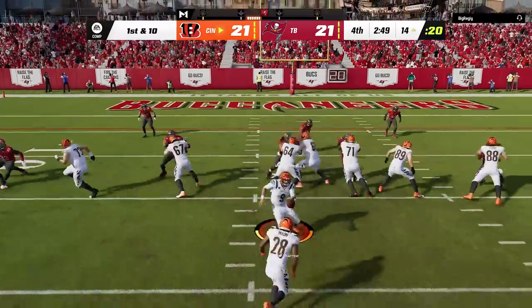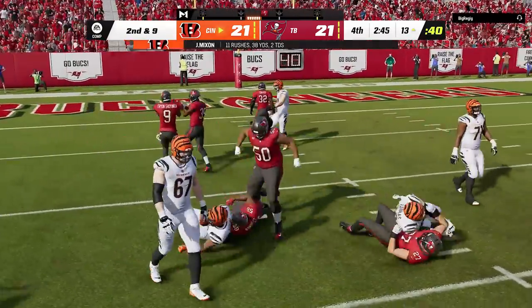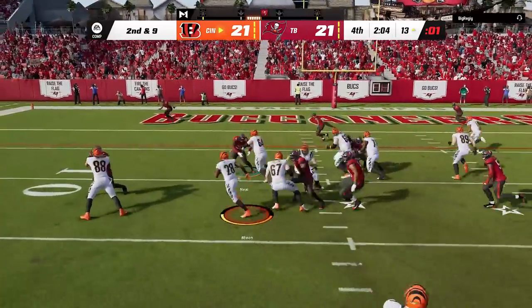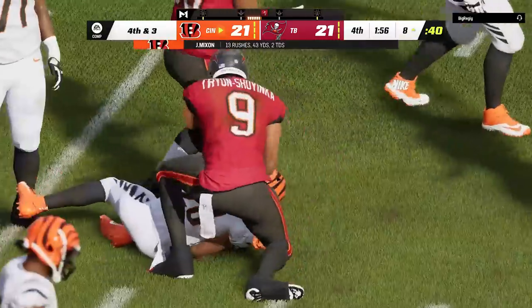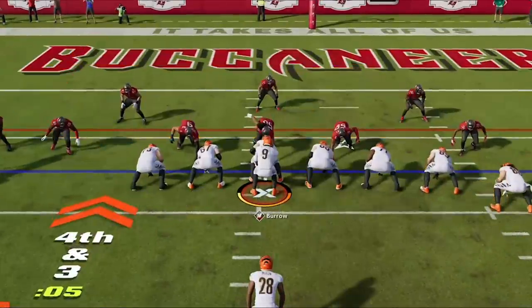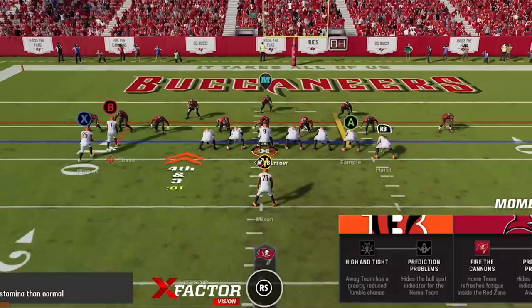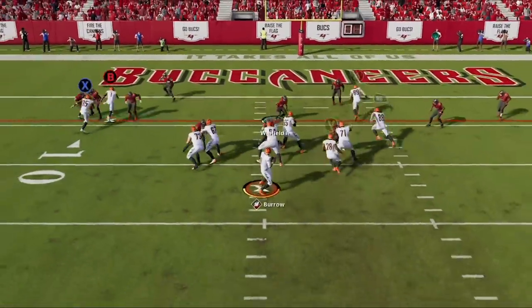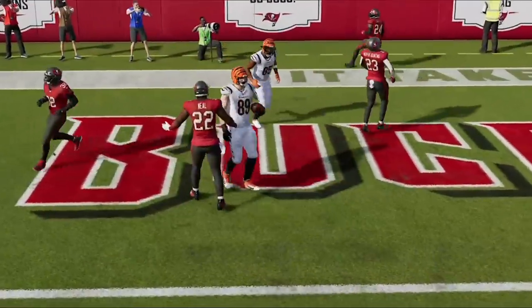The game's not over yet though — I still have to score. I decide to run the ball even though I know he's looking for that, but we have to play the clock game. I don't get much on the first two runs but I get to the two-minute warning before getting stuffed on third down, bringing up a critical fourth and three. I go back to the smash play since I'm on a hash mark — this is my hardest play to stop. I put my running back on a curl to hold the user middle linebacker over the middle, and it works perfectly as my backup tight end gets in for the touchdown.